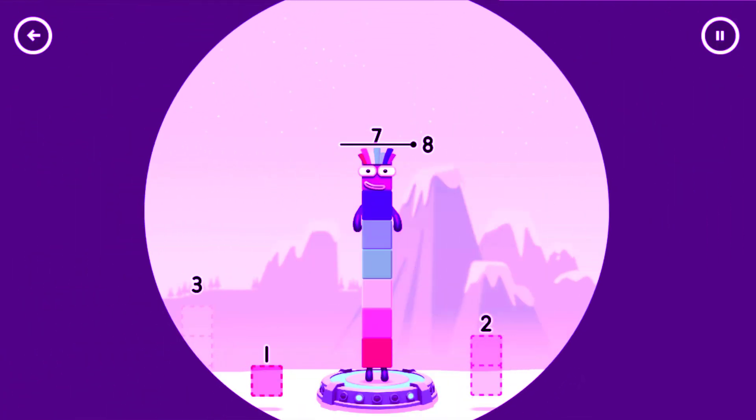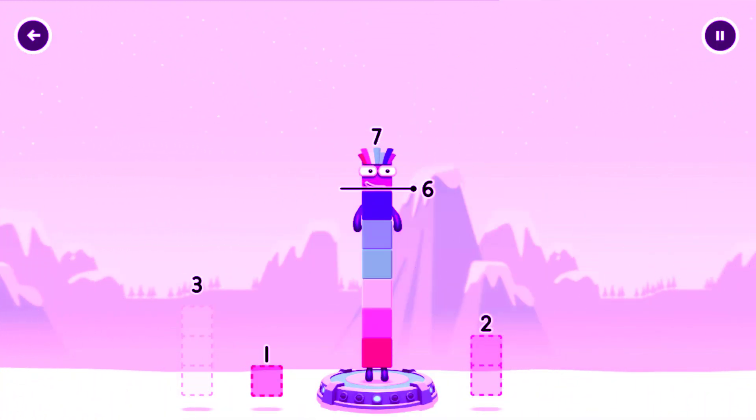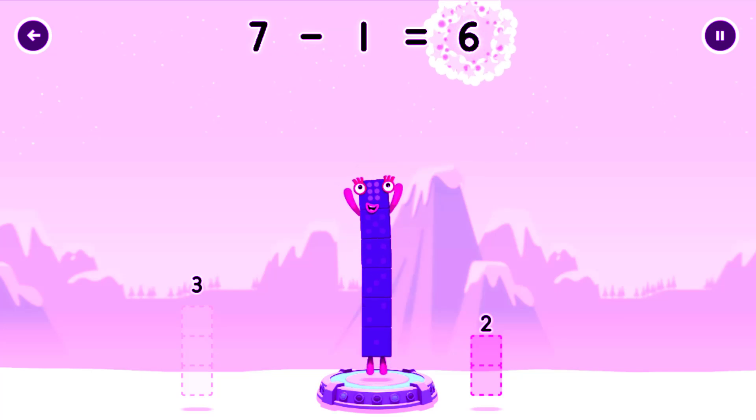Tap to solve the puzzle. Take number blocks away from 7 to leave 6. That's right! 7 minus 1 equals 6.